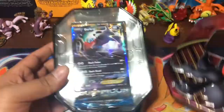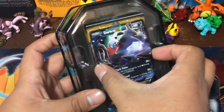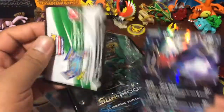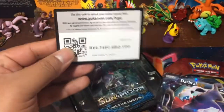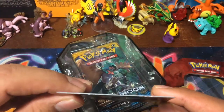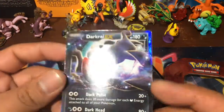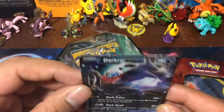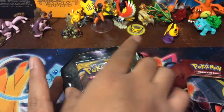We already took the wrapper off the Dark Cry tin — we just wanted to see what came inside. We get the Dark Cry EX, there's a code card for you guys, and there's minimal damage — just a little bit right there.